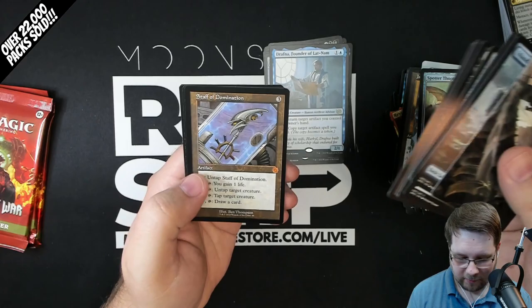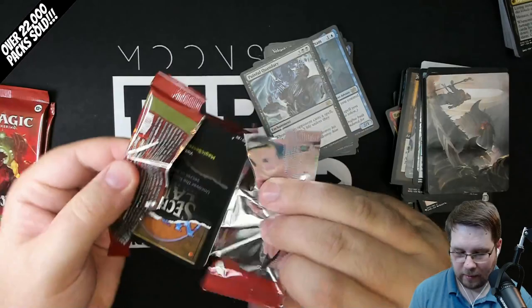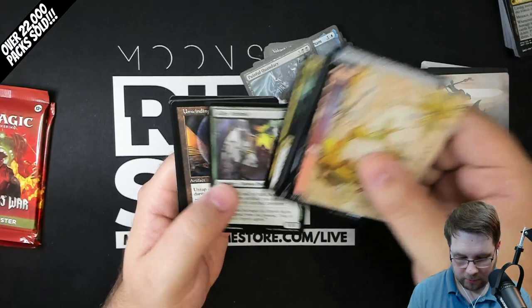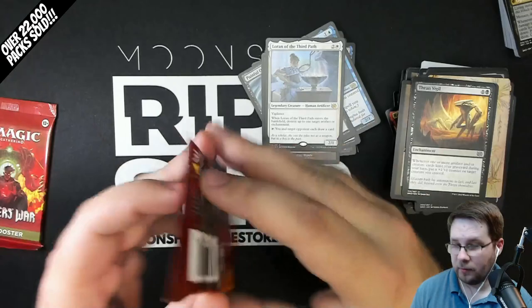Staff of Domination printed at Mythic, which is kind of strange but very cool to see in the retro border. Painful Quandary Rare, Foil Deadly Riposte. And Saheeli Filigree Master Emblem there in the token slot. Three packs to go, including this one right here. Going through the commons and uncommons pretty quick. Unwinding Clock Rare, Self-Assembler - this is a schematic version, uncommon. Lauren of the Third Path Rare. Thrain Vigil Foil and a Soldier.